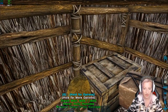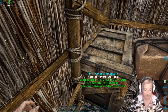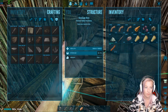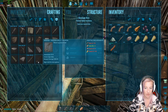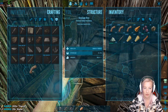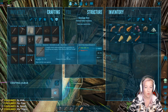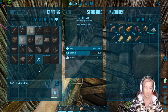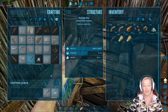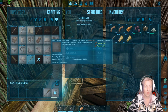I needed more hide too, didn't I? Let me check my chest. We've got 80. What do we need — fiber, stone, thatch. Let's just see how many of these bolas we can actually make. We can make nine — I feel like that's a decent amount. What do I need for a club? I need some wood, so we're gonna make one of those as well. Still have 10 spears too, so that'll be handy.